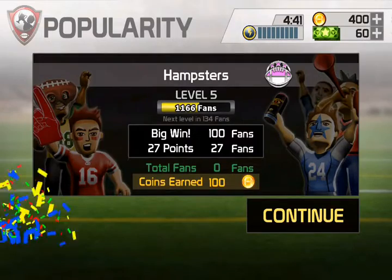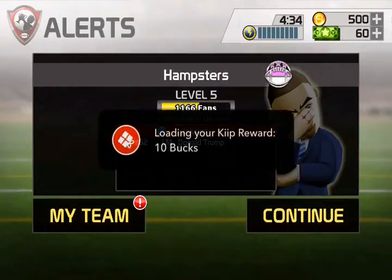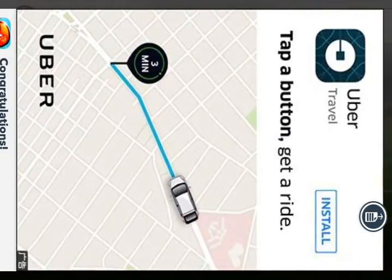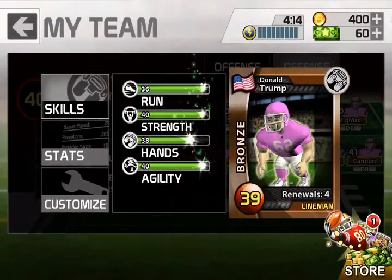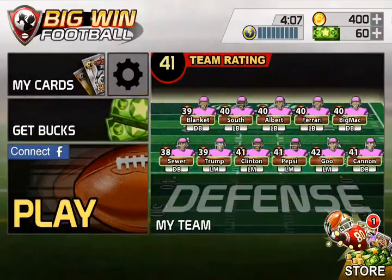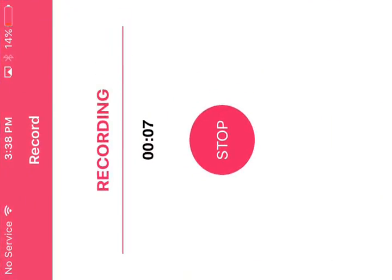That puts us at 134 fans left to go to level six. Donald Trump is injured - this thing comes up every episode, I'm probably going to say this every episode too. Okay, my team defense - Trump - heal him. Leaving this episode, our team is nine, four, and oh. Unfortunately, that's all we have for today, guys. Make sure to please comment, like, and subscribe - see you in the next one. Thank you, guys.